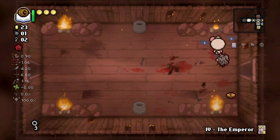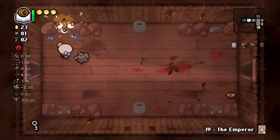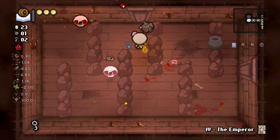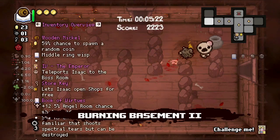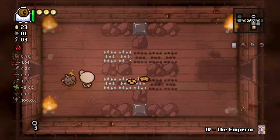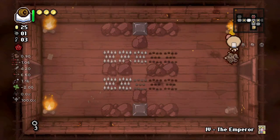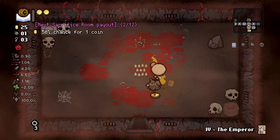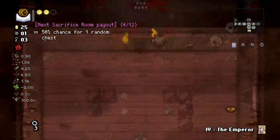When Keeper first came out he needed work — he spawned with two HP, which is what the Tainted Keeper is now. With Tainted Keeper that's fine, but when this guy dropped, Deals with the Devil still cost red hearts, meaning it would cost your whole bag just to get one and it would kill you. That's changed a lot in a great way for Keeper.